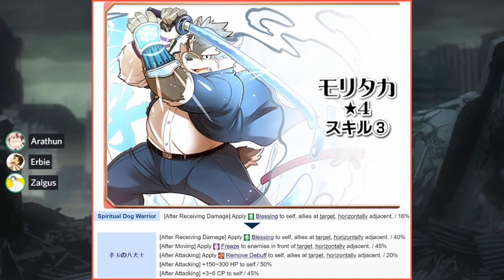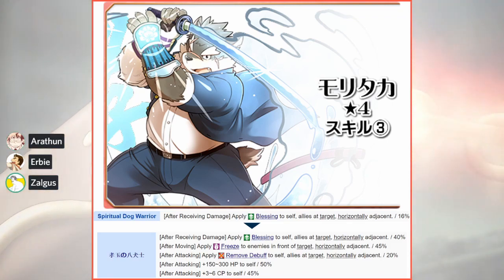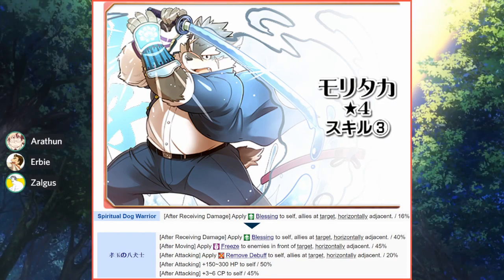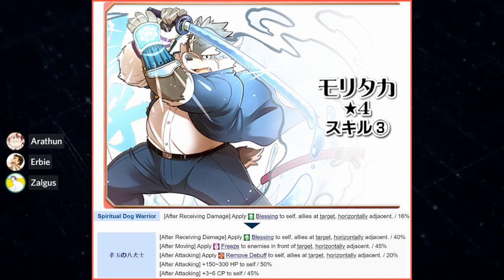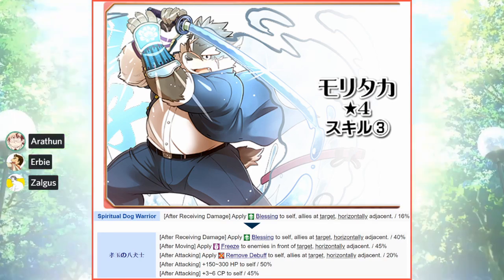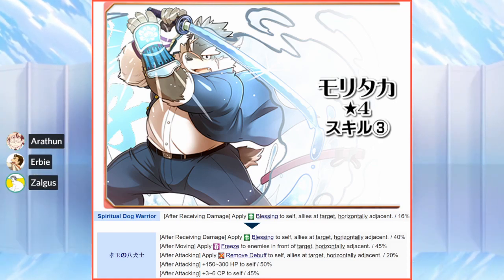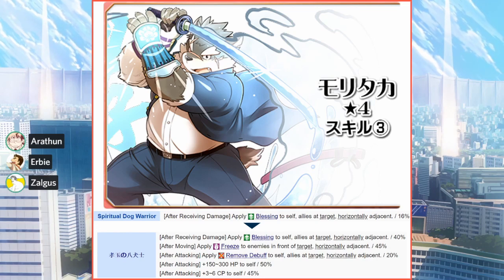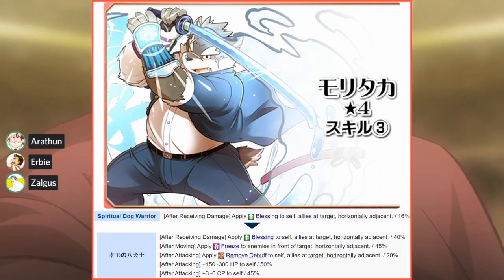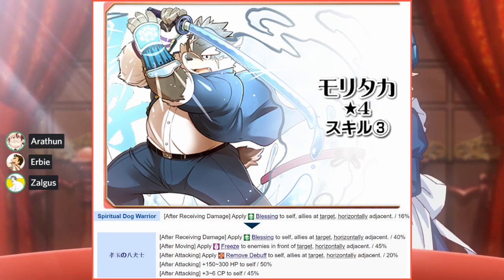The next part of his skill evolution is remove debuff — when he attacks, he will remove debuffs from himself and allies to the left and right, again focusing on himself and adjacent allies. The rate is unfortunately pretty low, but it's standard for remove debuff on attack — most units have similar rates. It's a neat addition, though he's not the leader for exemplifying this effect. It goes with the rest of his kit supporting self and allies to the left and right.